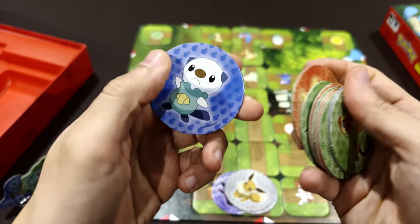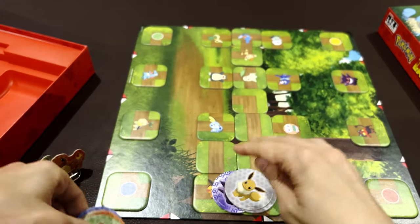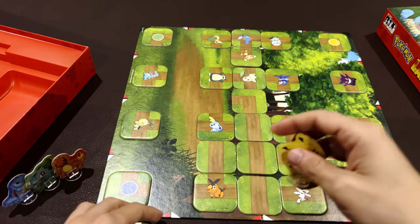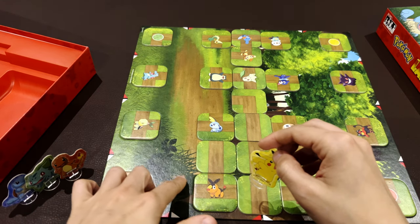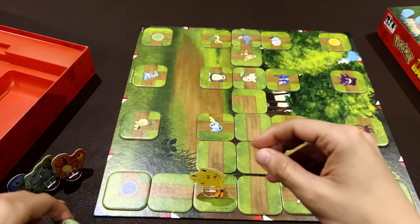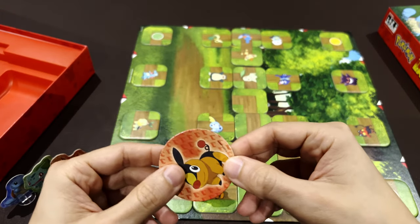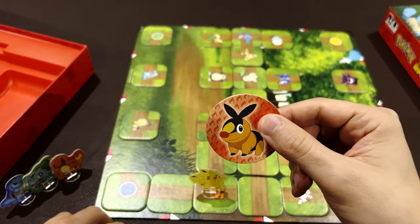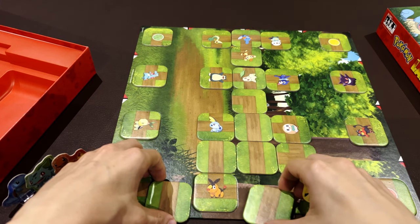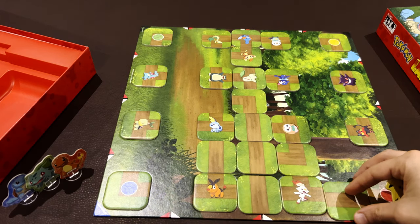You need to catch your assigned Pokémon. For example, if I need to catch a particular one, I move through the labyrinth to reach it and when I land on it I remove that goal card. When you get rid of all your assigned Pokémon, you win the game — first player to do so wins.